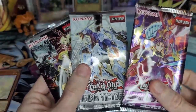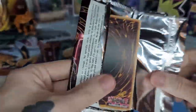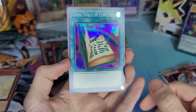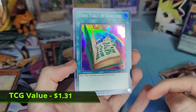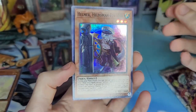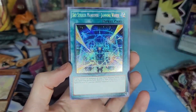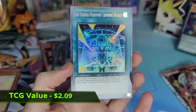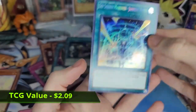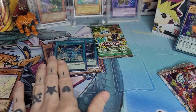Let's save Shining Victories for last and go ahead and do Dark Saviors. I can never remember if the secret rare is up front or not, so we'll find out. Toon Table of Contents — if I remember correctly, I'm pretty sure that's still worth like a dollar. Shadow Vampire, Helmer Helmsman for Hire, Sky Striker Mecha. And we got Sky Striker Maneuver Jamming Waves as our secret rare — I've actually never pulled that card before, pretty cool pull!